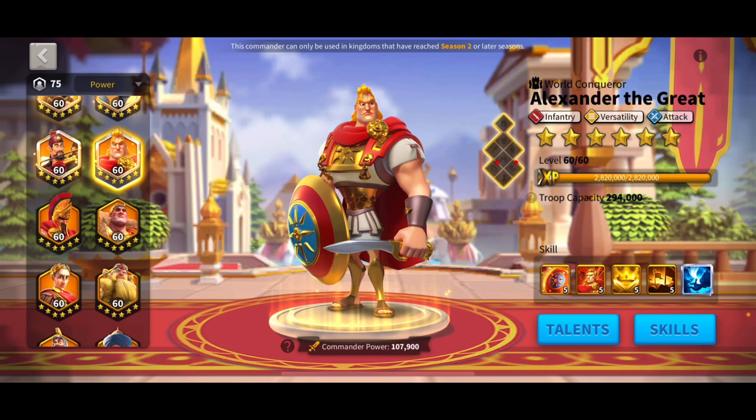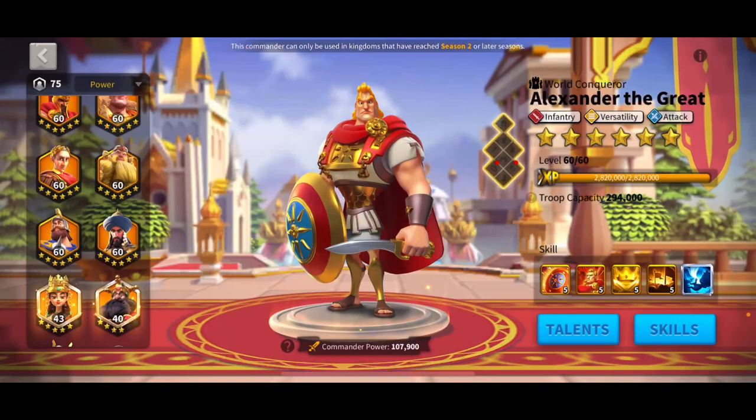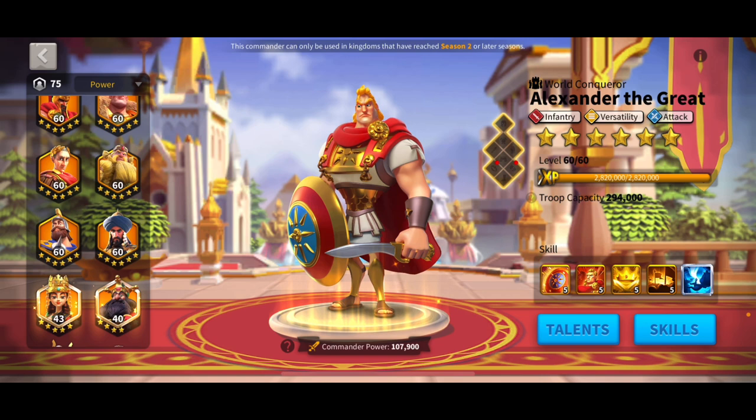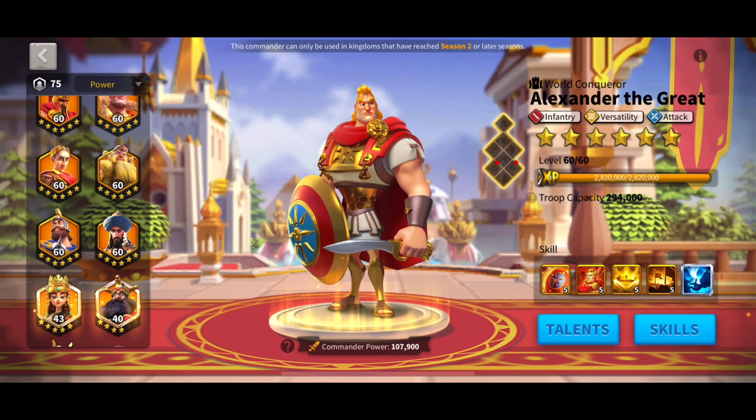I would probably put Scipio primary with Alex secondary, but it kind of just depends on your preference because Alex primary is also okay. That would be the budget option because a lot of people have Alex maxed — not everybody's going to have Herald, not everybody's going to have Chuck. More people have Guan Yu, but not everybody does. So that would be another pair you could do.